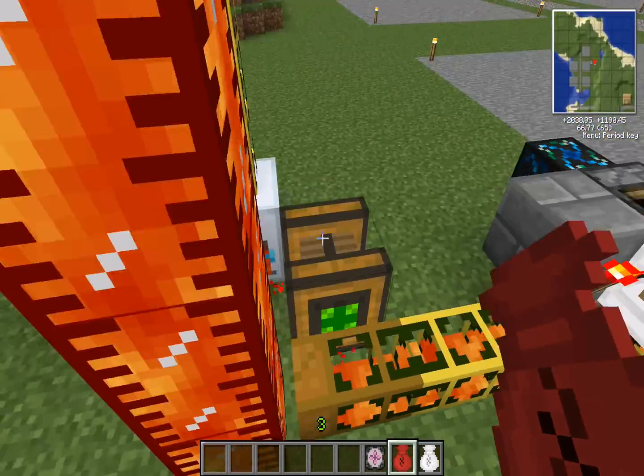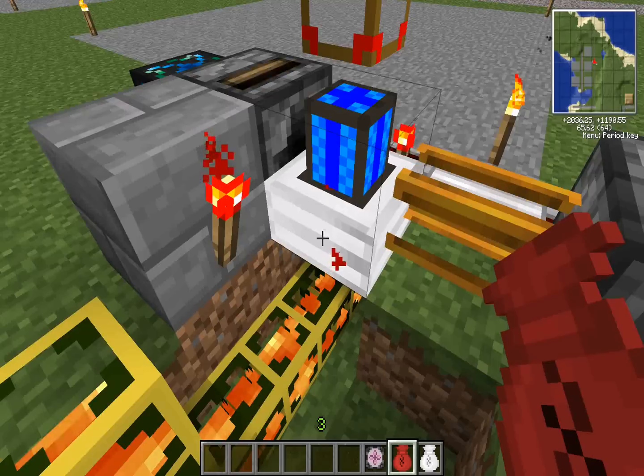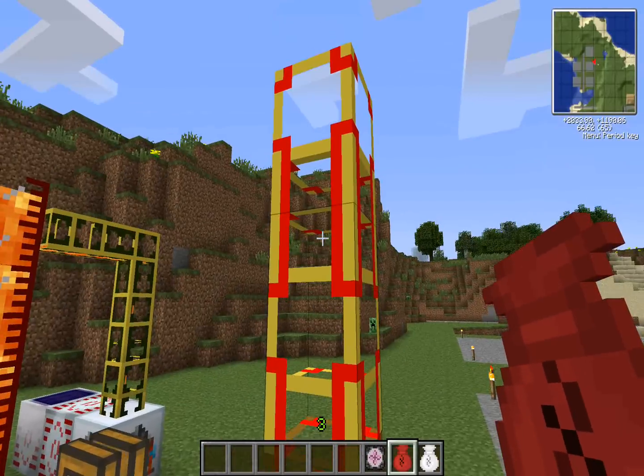Or you could get fancy with multiple combustion engines actually feeding upon each other. Gold piping to actually feed your combustion engine or engines, if you're actually doing a full array for power.